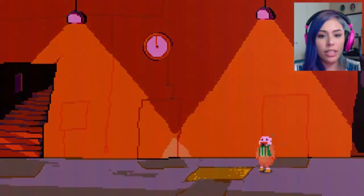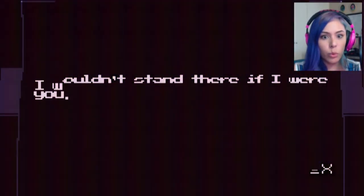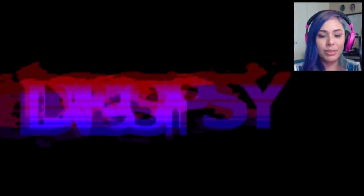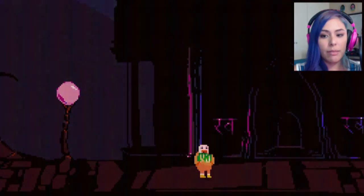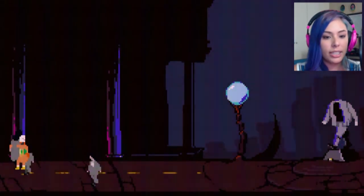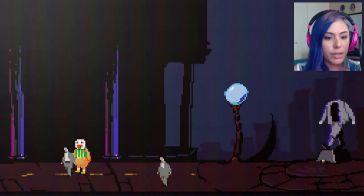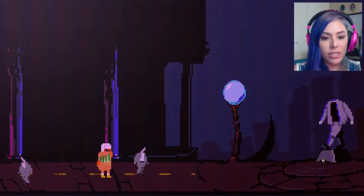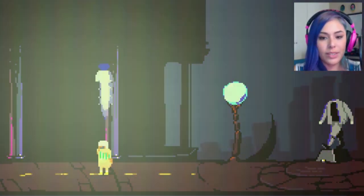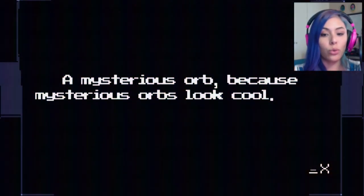I wonder if I could just continue on this way to the left. What am I supposed to look at? I wouldn't stand there if I were you. Okay, I just died. I don't want him to cry. Let me go save — can I go this way? Oh hey, there's a lot of souls here. Come back, let me hug you. What's on the floor — is it pee? Did somebody pee? Dropsy wants hugs! What is this over here? I'm saving all the souls. Look, a mysterious orb — because mysterious orbs look cool.